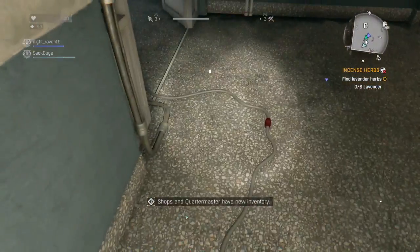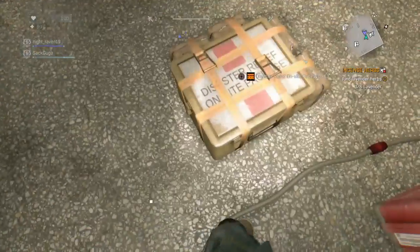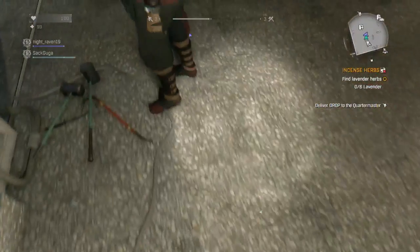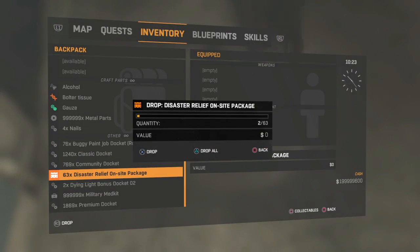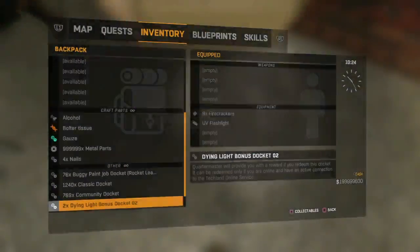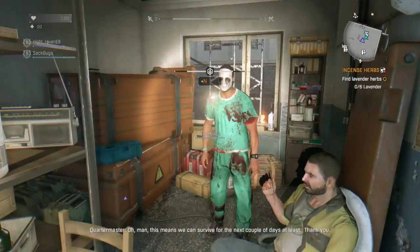Even if you're getting the same weapons all the time, just throw them and move on to the next level. You have to level up to get a lot of weapons from the game — don't waste your premium dockets. Just keep leveling up and redeeming to get as many weapons as possible.